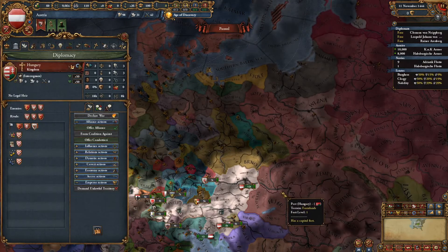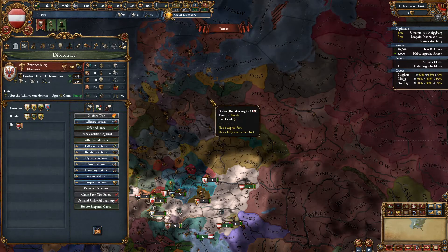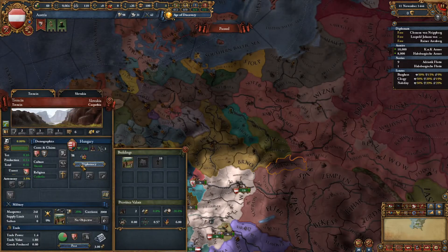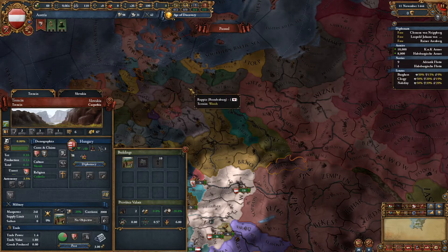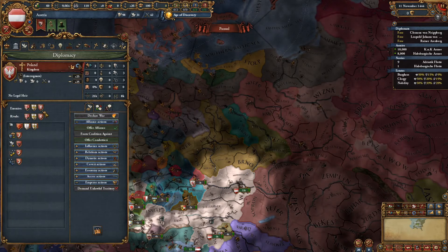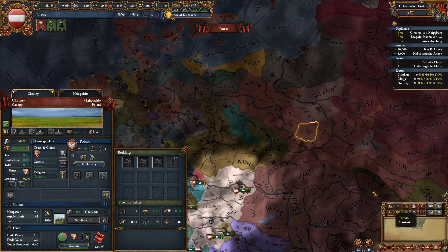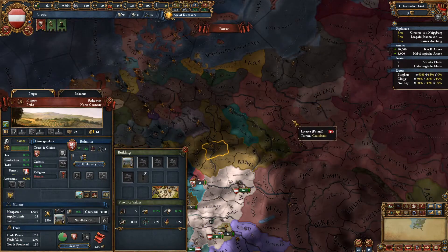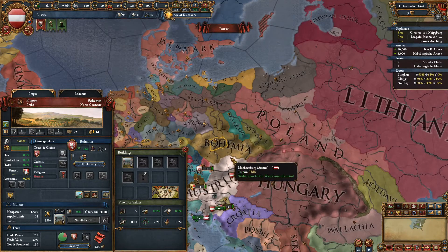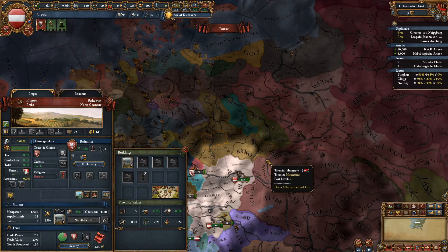Hopefully Bohemia doesn't ally Poland — they won't really ever ally Hungary. They might ally Brandenburg or Saxony. I found the key to getting the union is actually allying Poland. Poland-Lithuania tends to rival Bohemia, and they tend to want this land. So I found it easy to declare war on Bohemia, call in Poland-Lithuania by promising them land. Together you can crush almost anybody. Then I just didn't give them land, they broke the alliance with me — which is fine — and I got Bohemia as a union.